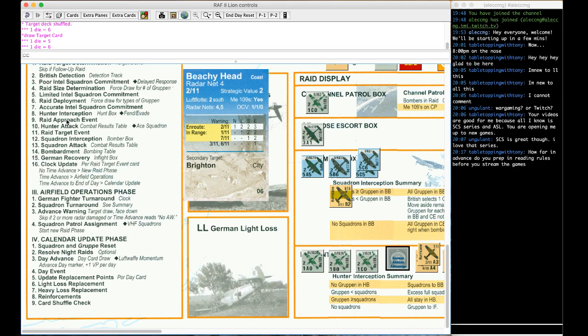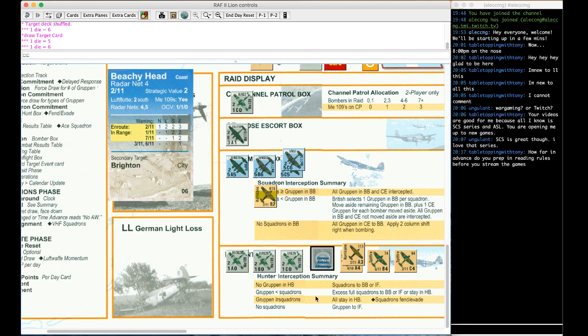Now hunter attack — going to the CRT. Rules flip books for this game and a number of Butterfield's titles are on the Decision Games website and BoardGameGeek file section. I note I actually did not need offend and evade previously — I could push excess squadrons through for free. Under the standard rule, if squadrons outnumber the Gruppen, excess ones just go forward without any penalty.